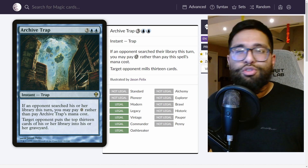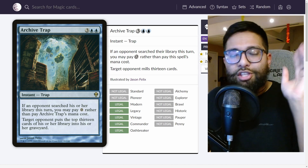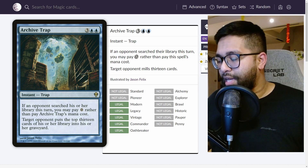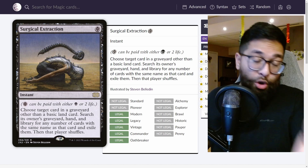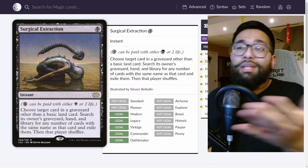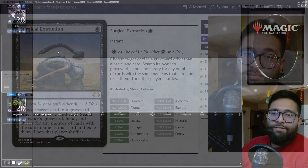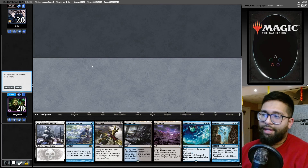You're going to see in this game a match that happens so fast, and I don't even feel bad for them — they're playing cascade, they're playing combo decks, and these are the type of decks that Mill can feast on. I hope you enjoy the surgical extraction madness, and just remember this card will probably never leave the 75 of any mill deck.